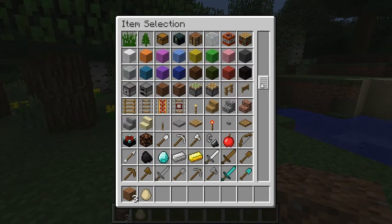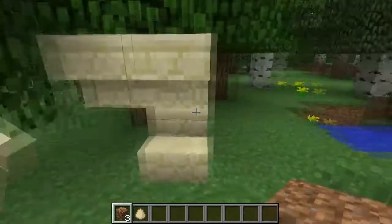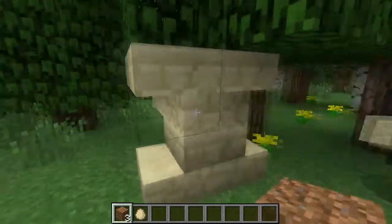Sandstone... both ways. They work both ways? You can make really cool columns with that. Oh, you could actually, yeah. That's pretty cool.